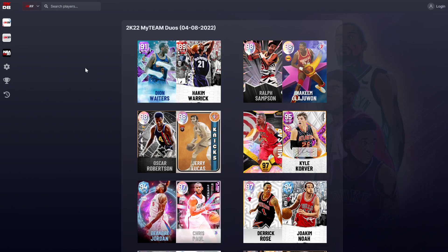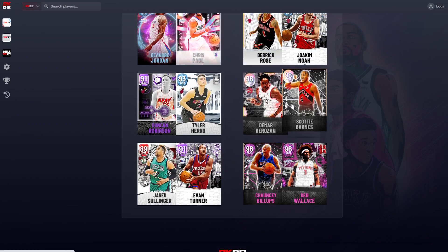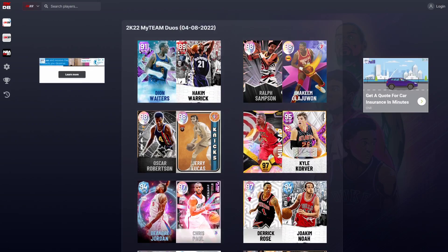Of all these dynamic duos, there is one I would really suggest using and it's Chauncey Billups and Ben Wallace. Mainly because Ben Wallace with that plus 11 three ball — people already find him easy to shoot with, and it's going to become even easier. He'll become a good shooter rather than just someone who can shoot if needed. Chauncey gets a little better too. This is the best duo we've seen since the Penny Hardaway one. That's pretty much it — thank you guys for watching, please like, comment, and subscribe.